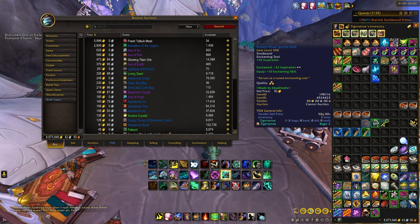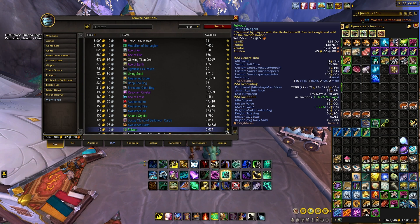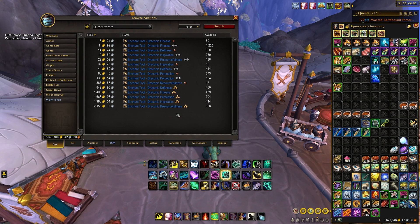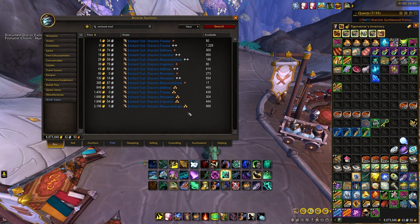For example, I have a quality two inspiration enchant that's giving me plus 32 inspiration. Every 10 or so stats is about 1%, so just this enchant alone is giving me 3.2% inspiration. We also have a plus 45 resourcefulness enchant, which is giving a whole 4.5% just on the enchant alone. So if you guys don't have these, you definitely want to pick them up. You can craft them if you're an enchanter yourself, or it's as simple as just looking up 'enchant tool' and all of them come up. If you're a gatherer, you have three options: deftness, finesse, and perception. If you're a crafter, you have the option for inspiration and resourcefulness. There's nothing for crafting speed or multi-craft. Thankfully, they are relatively cheap — many people were buying these for 30k plus at the start of the expansion, so they are a good deal right now.